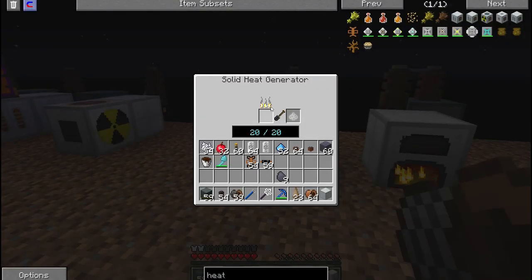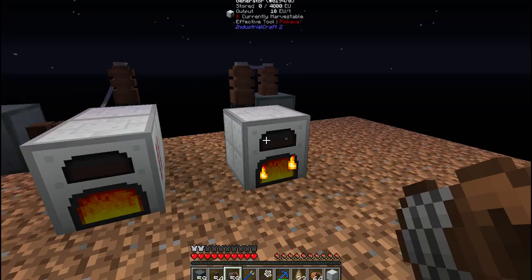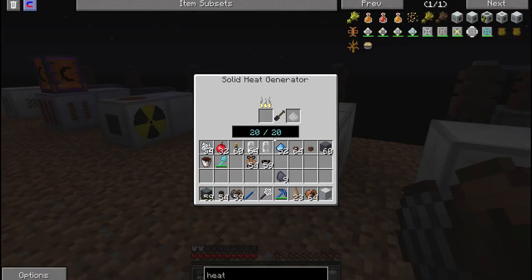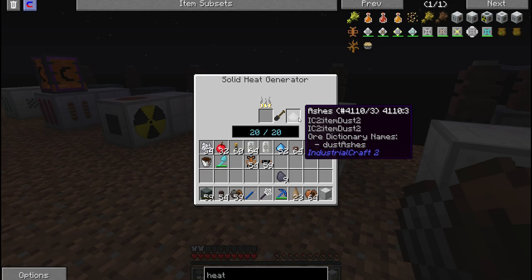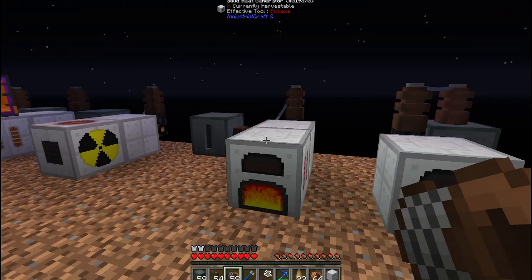If it lasts longer than the regular generator — I don't know why it would — but it seems like the regular generator uses fuel a lot faster for some reason. And also we get this ash; the ash doesn't look like it's used for anything.